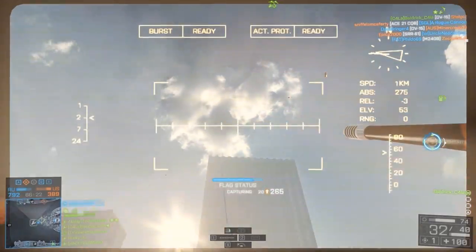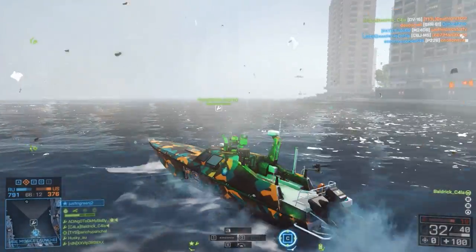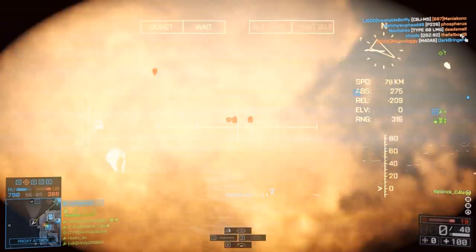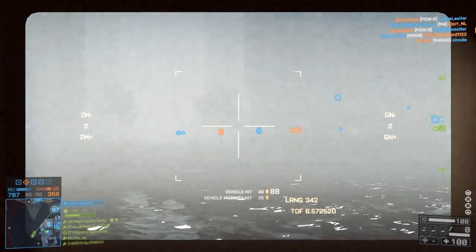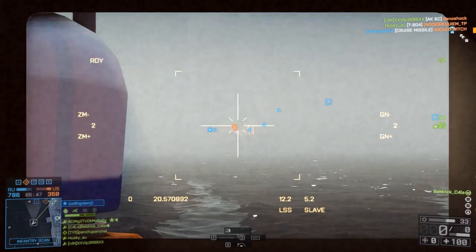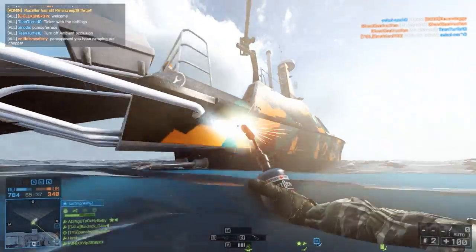Some advantages for multiplayer games is that you can play with your friends. Another thing that multiplayer gives you is that you can play against real people, so they're not artificial intelligence and they're not going to do stupid things — they're going to act how a real person would, unless they're trolling. You'd get a general idea of how people would react in gunfights, which is better than an AI you'd find in a single-player game.